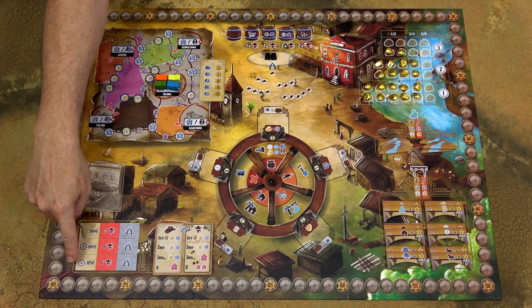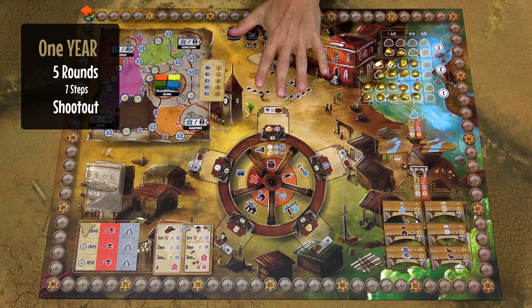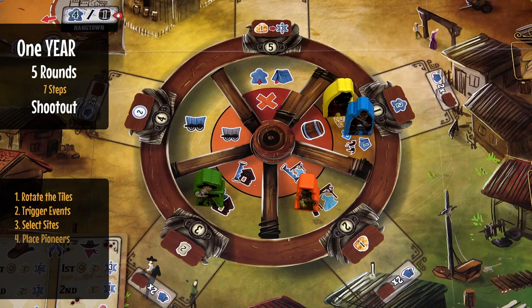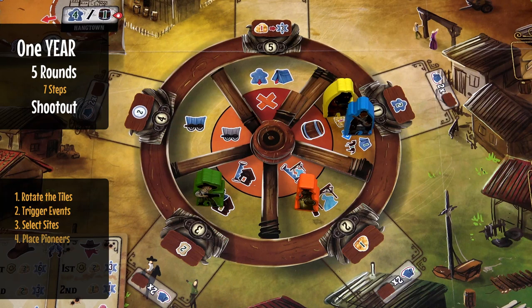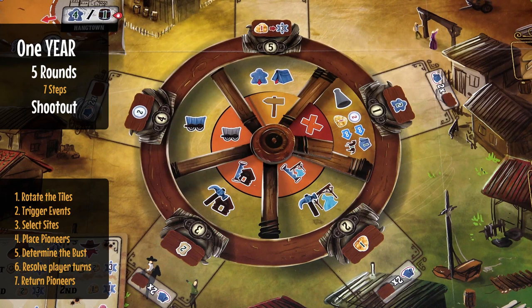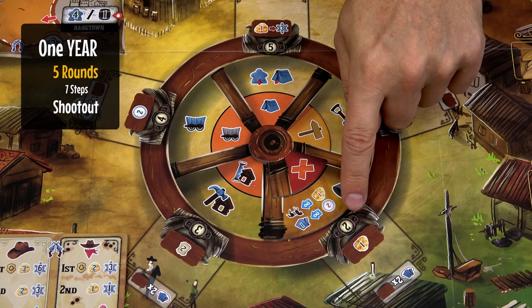Coloma is played over 3 years, each year has 5 rounds, and at the end of the 5th round there is a shootout. Each round has 7 steps. First, the Barker tile rotates to the next site, triggering an event. Then all players secretly select sites on their dials and place their pioneers on the selected sites. The site with the most pioneers busts — the bottom action is disabled. Starting with the first site and going clockwise, players resolve their turns, then take their pioneers back.